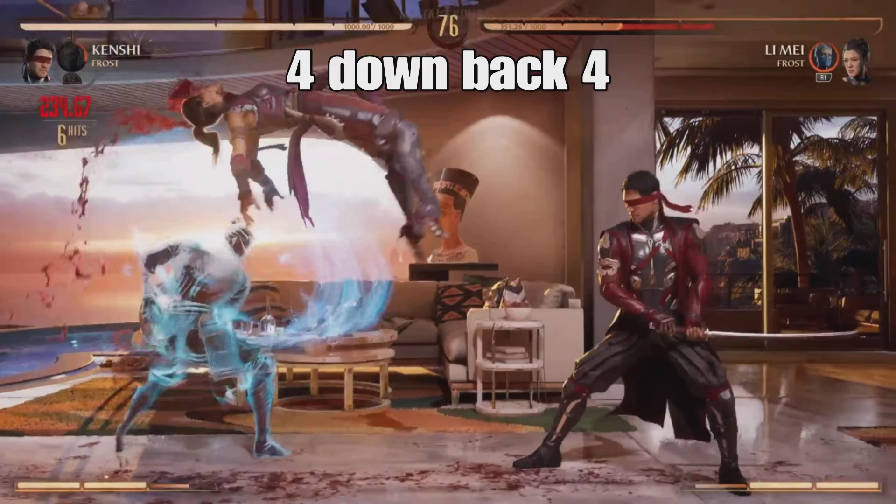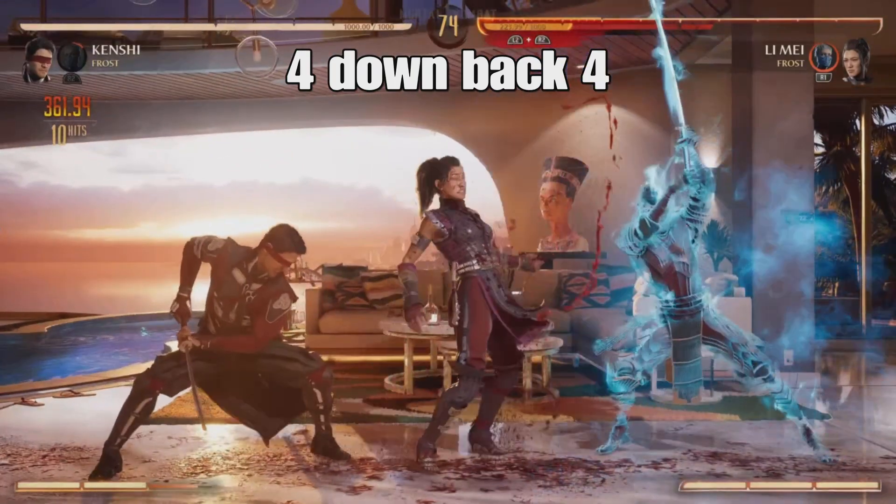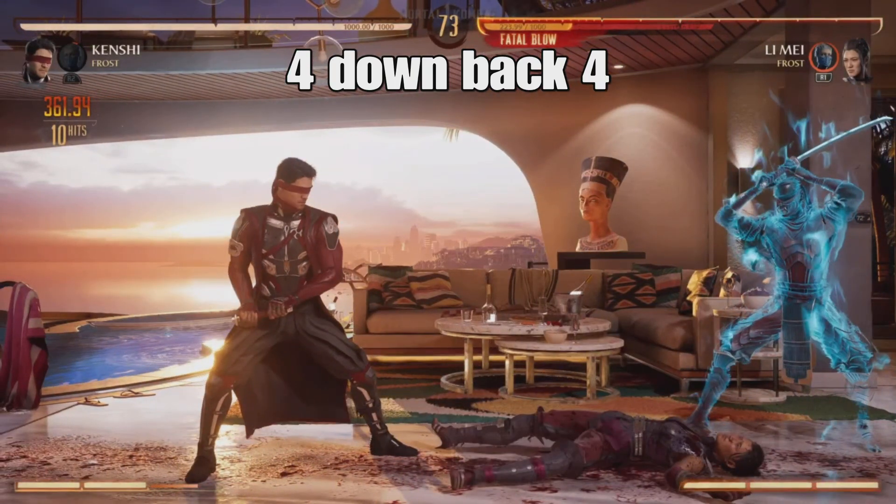And then finally, you end the combo with 4, down back 4. On PlayStation, that's circle, down back circle. And on Xbox, that's B, down back B.